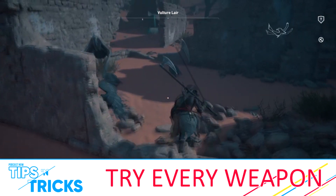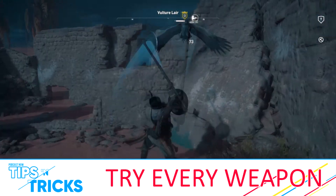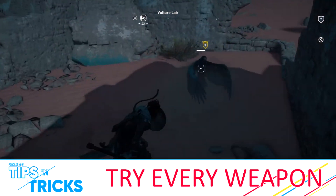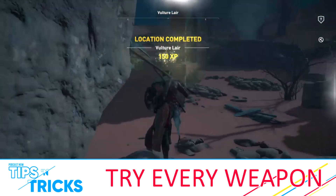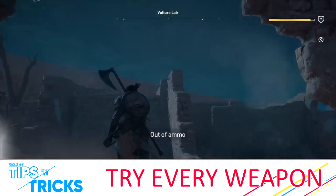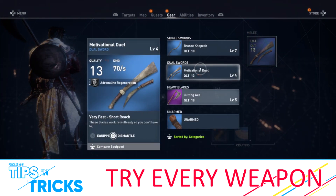The fifth one is: try every weapon class. When you get a new weapon that's more powerful than the one you're currently using, in a different class, try it. If you get the weapon bearer ability where you can have two different weapons — like a spear and dual swords — try out different weapon classes to see what you end up liking. I was using just a regular sword for a while, then I switched to dual swords — wasn't really a fan, my combat wasn't as good. But as soon as I switched to a spear, I thought, 'Oh yeah, this is the one for me.'